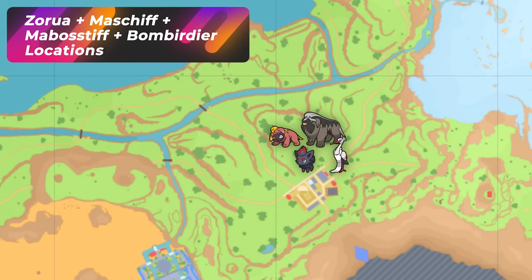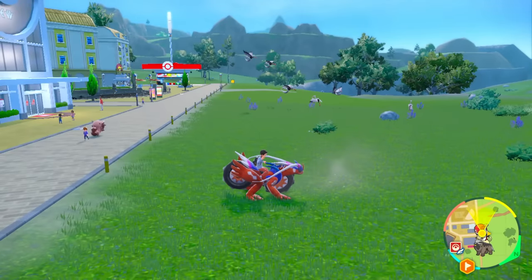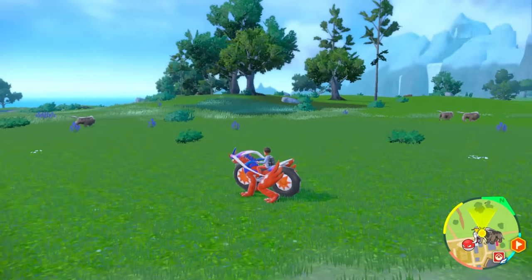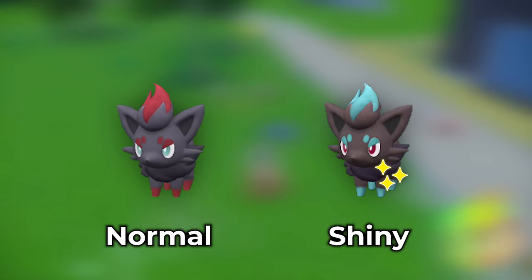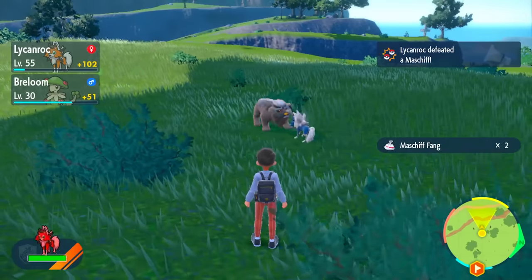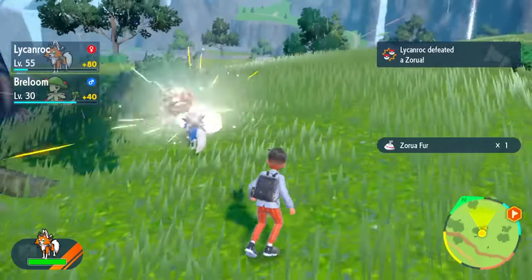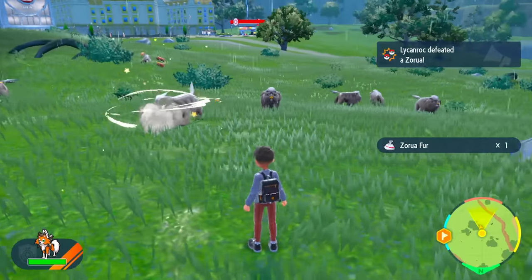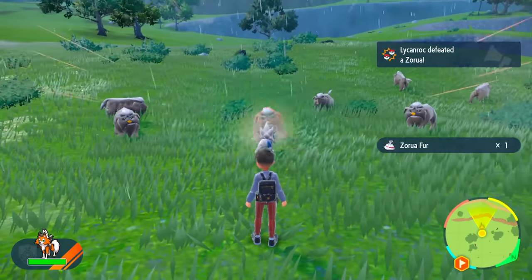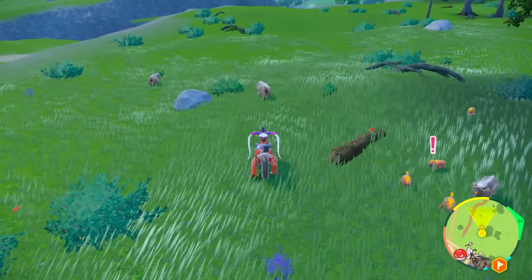If you stand by the most north part of Medali facing this little tree area and step out, you're going to have a couple of options. You're going to have Bombirdier showing up, but you're also going to get Mabostiff showing up with their babies — and you're going to be looking for purples. The solo Mabostiff are not going to be Mabostiff. Those are going to be Zorua, hanging out and pretending to be that Pokemon. They spawn like crazy, all over the place — anytime you see a solo Pokemon here, that is going to be a Zorua. If you see a family of Pokemon, those are going to be the natural ones.